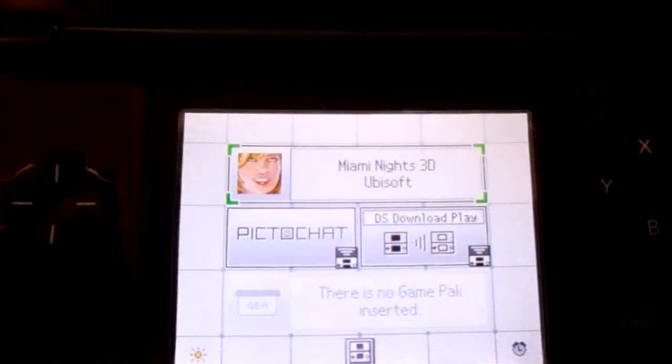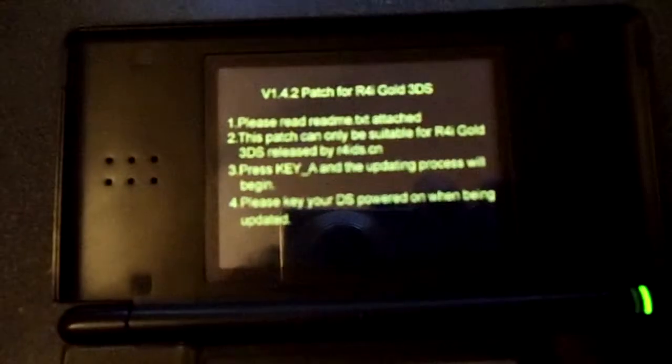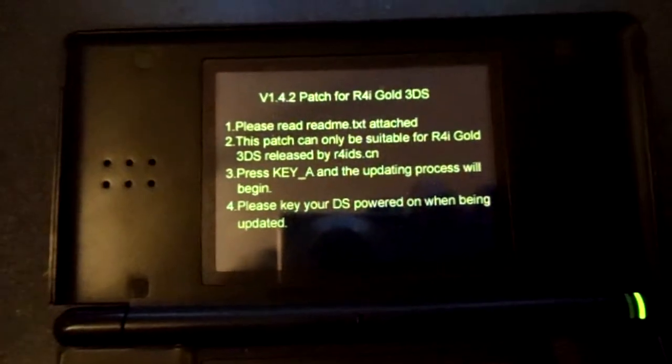I've already updated this in a failed video, so it's supposed to have Miami Nights 3D by Ubisoft. If you've seen my Ace Card 2i video, it's pretty much the exact same thing. The only real difference is that it takes a little longer to do and it's got a not-so-nice looking screen, but it's kind of convenient in a way.